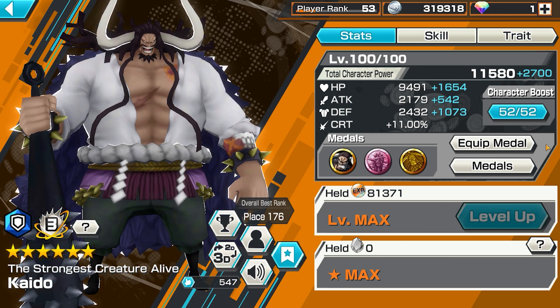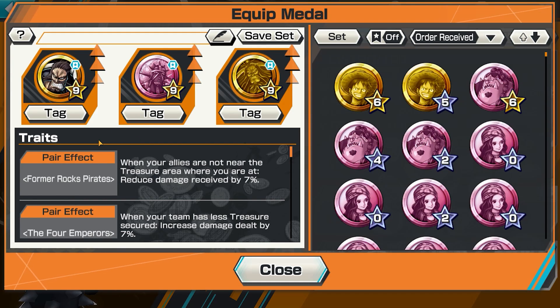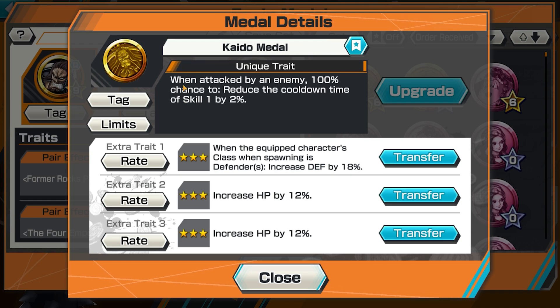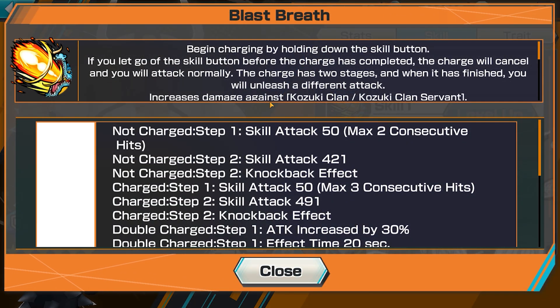Let me show you the metals. Rocking the EX Kaido metal — when the area around the cat has increased damage still by 5%, so that's really good because people say Kaido does no damage, but this makes you do more damage. King metal: when attacked by an enemy, 100% chance to reduce the equivalent of Skill 1 by 2, so say against Doflamingo — when he spams normals, you're literally gonna get Skill 1 back again. Skill 1 is the Board of Breath of course. The last metal is the Green Kaido: when attacked by an enemy, 100% chance to reduce the cooldown of Skill 1 by 2. You want Skill 1 reduction, which is the Board of Breath — it's a charge skill.